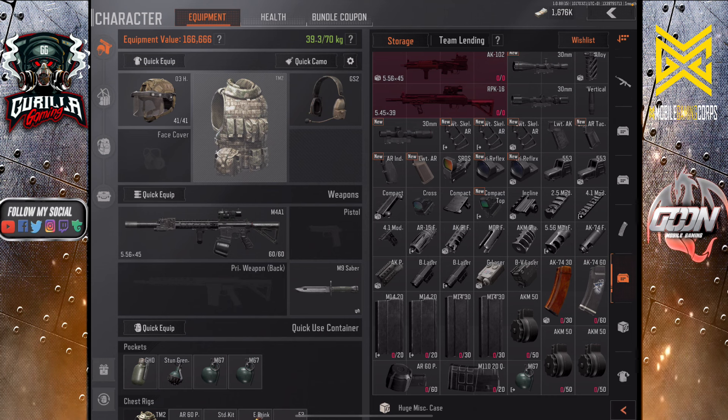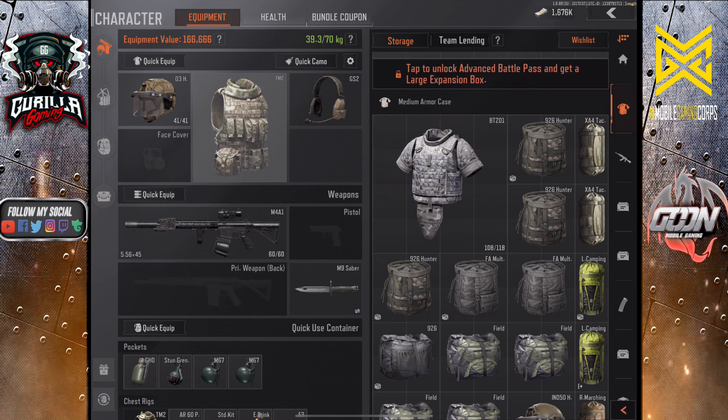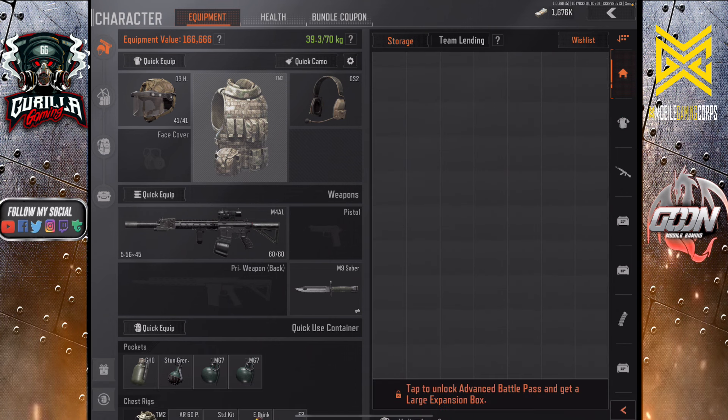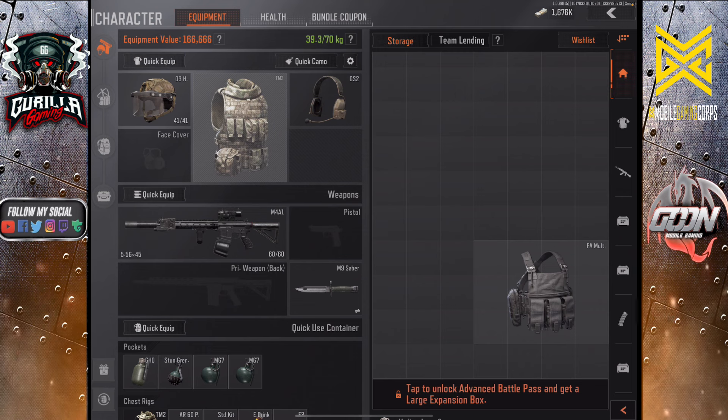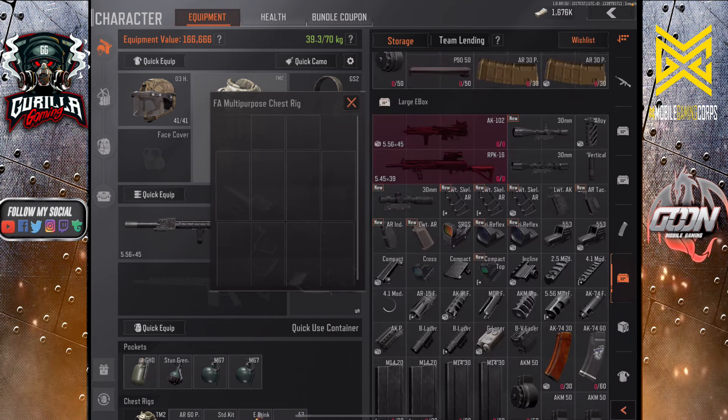The FA Multi is 18 space, and when you unfold or expand it, it only takes up 12 space — so you're gaining six extra slots. You could fill this up and take out some of that excess in your inventory. That will definitely save you room.